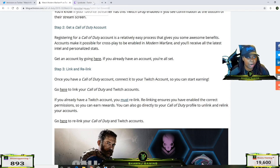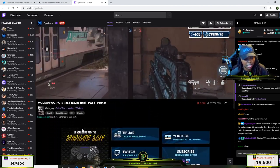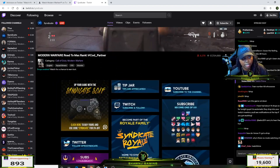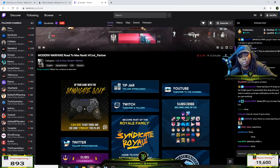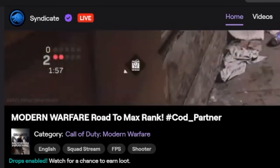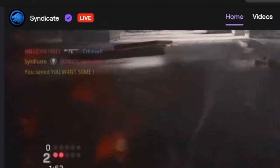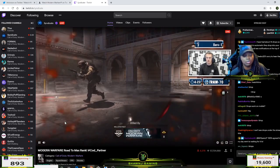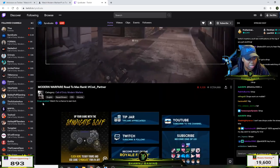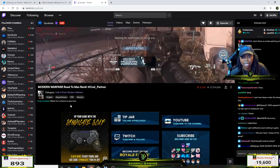Basically all I did was go to my Call of Duty account, hit unlink on Twitch, and then relink my account. Then I went to one of the partner streamers — right now Syndicate is live. They'll have 'COD partner' in their title and it also says 'drops enabled — watch here to earn loot.' So I just have to keep this tab open for four hours to get the loot.